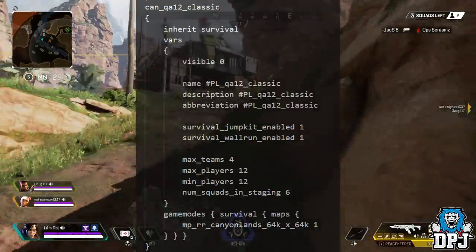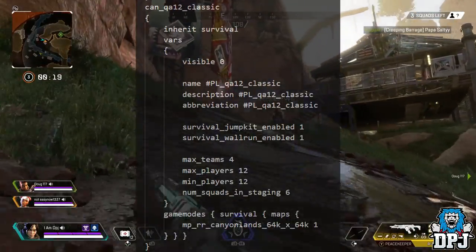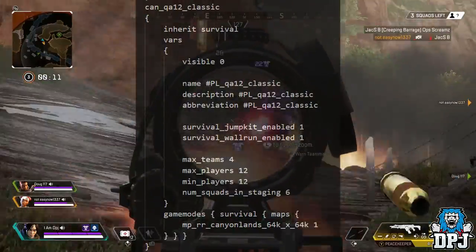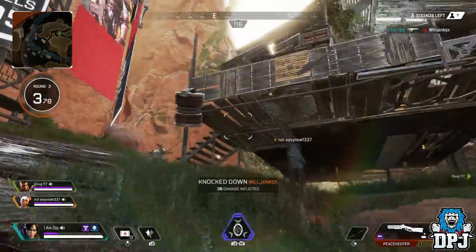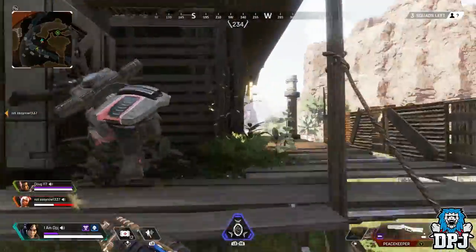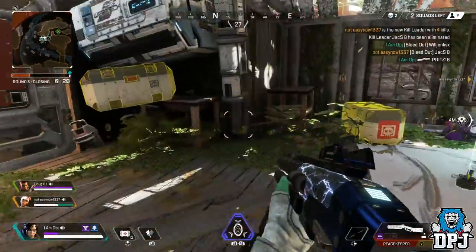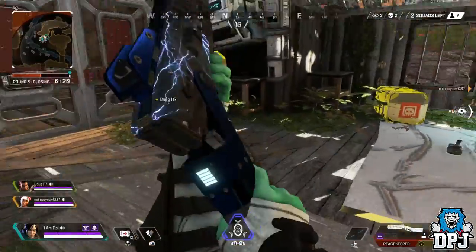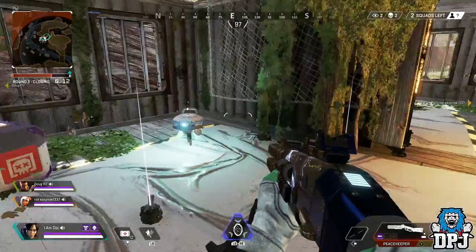These datamine files come from newly updated game files that were not in the game at launch — they have been added as possible future features. I've made many videos covering all the leaks, and that playlist is linked in the video description, featuring exciting modes like raids, solos, duels, 12v12, and 24v24 team deathmatch, and so much more. This Classic game mode sounds fun, especially if wall running and jump kits are part of it. It's still early stages, but a Titanfall Classic mode coming to Apex Legends sounds epic!